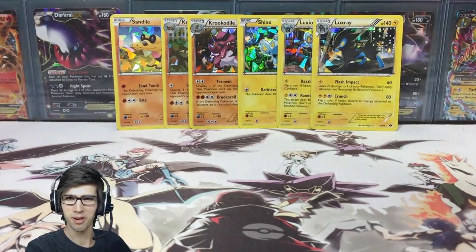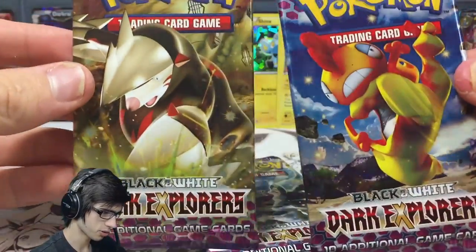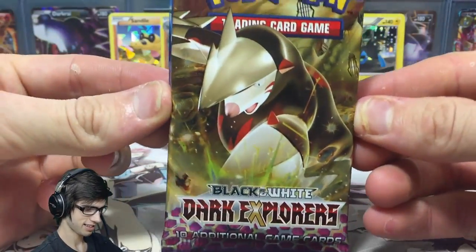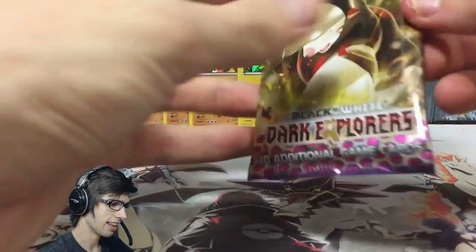So without further ado, the main attraction. We're going to save Darkrai for last. We'll get Excadrill first, then Scrafty, and then Darkrai. That sounds pretty nifty to me. Let's go.